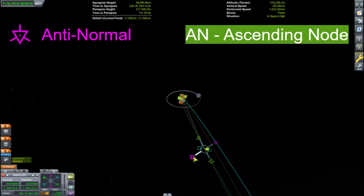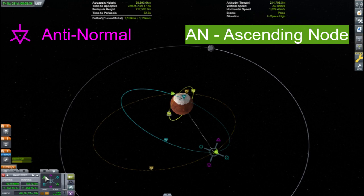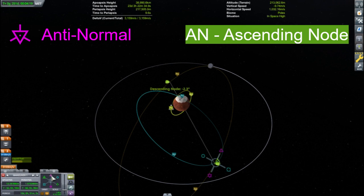Jeb and Val need to make a pretty substantial inclination burn. The ascending node is the furthest out, so an anti-normal burn will be made there. Once the two craft are in the same orbital plane, rendezvous can proceed as normal.